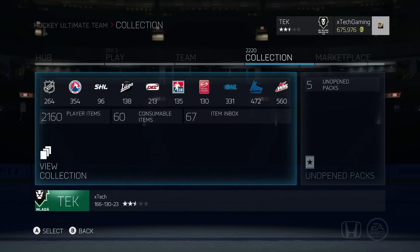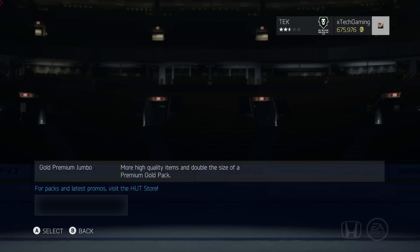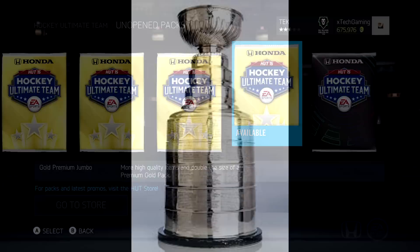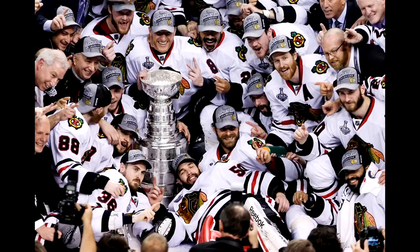Welcome back to a brand new series I'm introducing for the tail end of NHL 15 into the start of NHL 16. The idea is to open up some HUT packs and transfer whatever we get into a GM mode team, then try to win a Cup. If we don't win, we try again. I'm going to open five packs: four premium gold jumbos and one 35,000 mega pack.